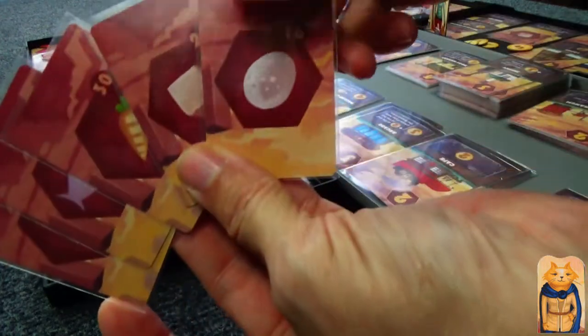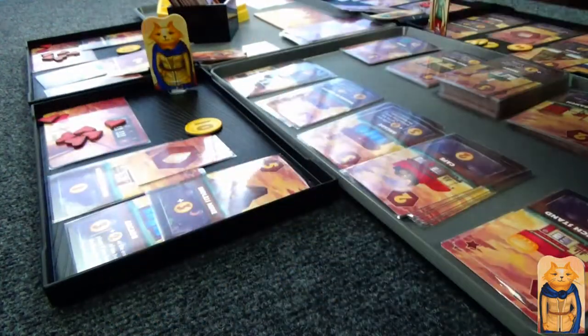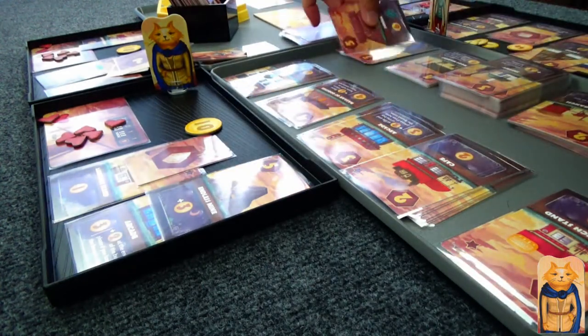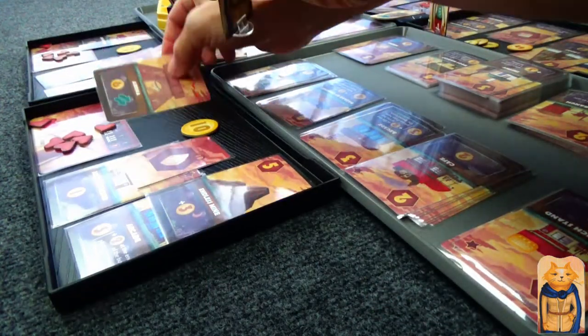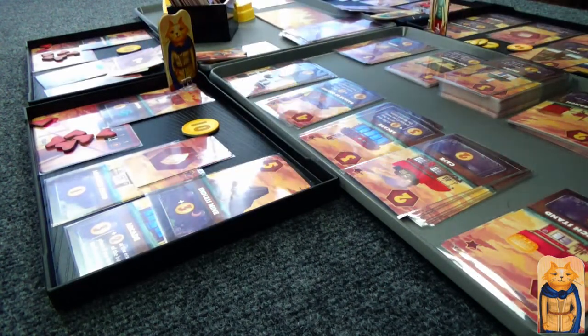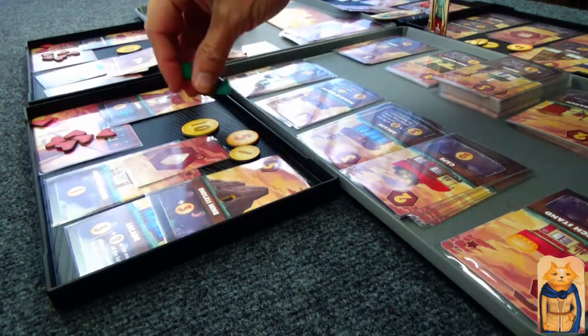Cat here has plenty of resources — all kinds of different resources. She's spending five different resources, picking up a big one. It's not a star location — six gold and two jumps. Our first jumps hit the table.